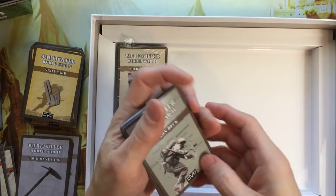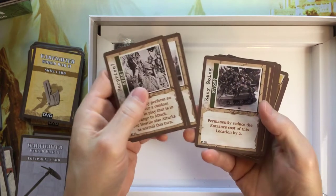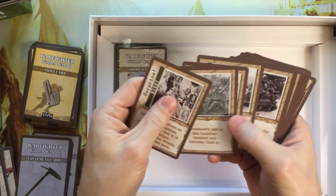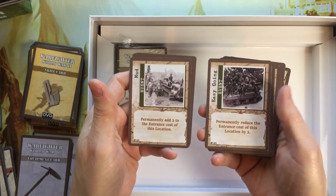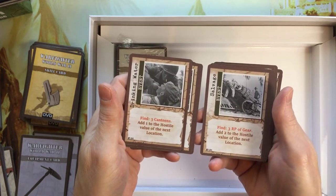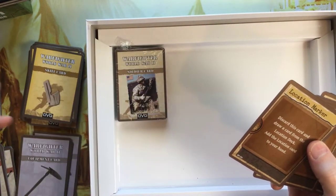Then here we have more action deck. We have events — Easy Going, Mud, drinking some water and salvage. So those are the event cards.